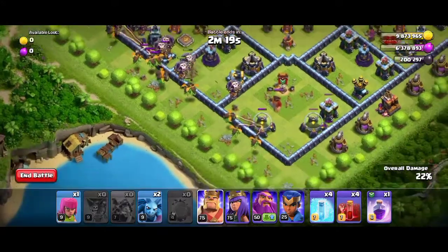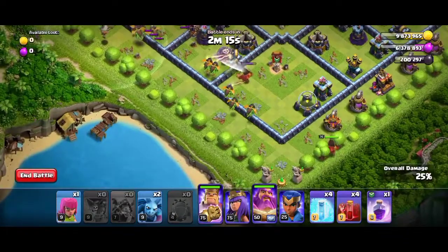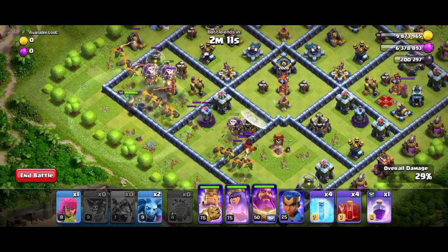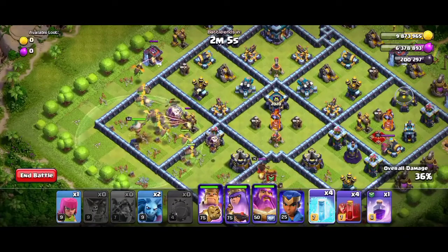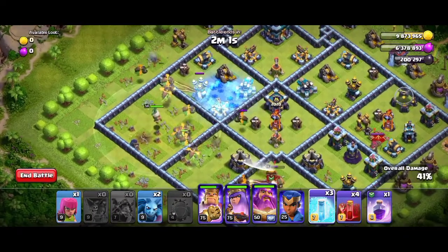Now deploy the king and the queen on the bottom side. You have to use the freeze spell on the air defense and the scattershot when the electro dragons reach near it.